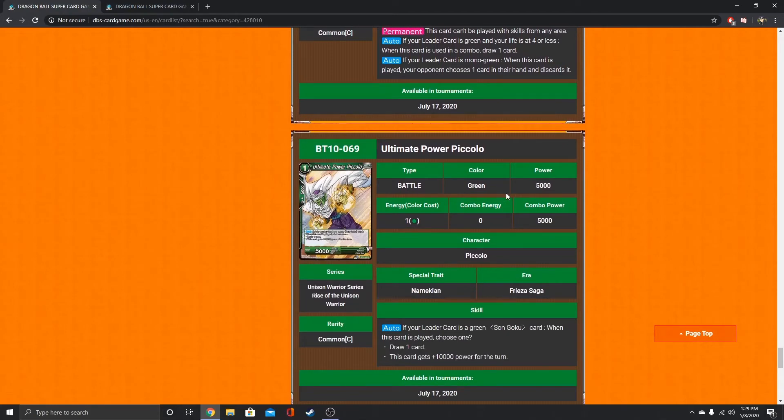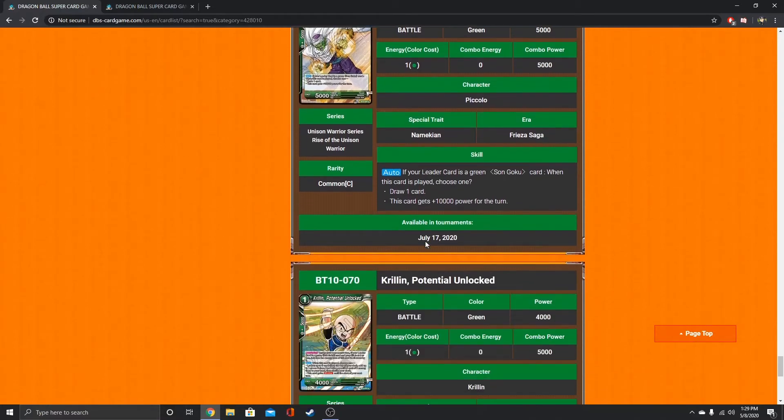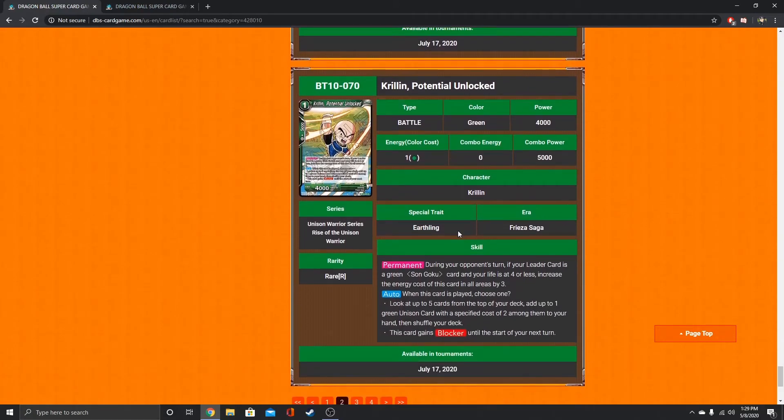If your leader card is a green Son Goku card, when this card is played, choose one: draw one card, or this card gets 10k power for the turn. The draw one card option is pretty effective — I do like it.